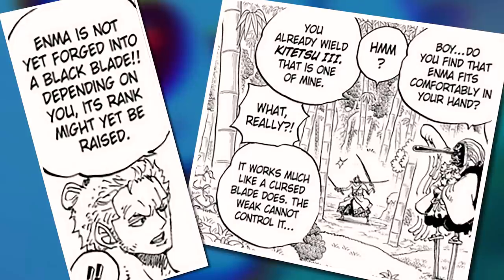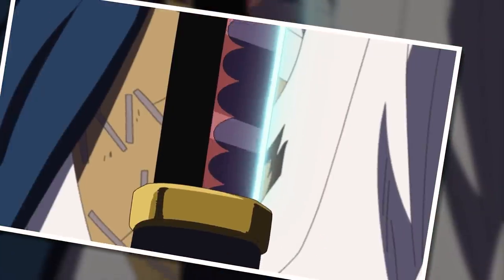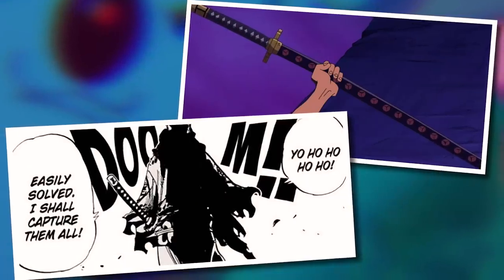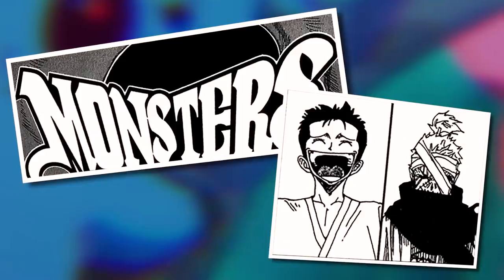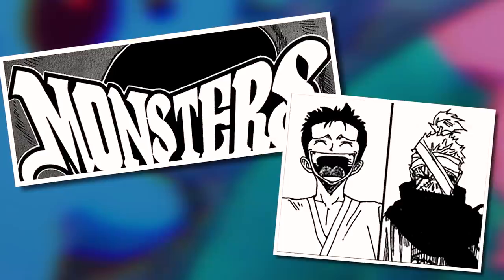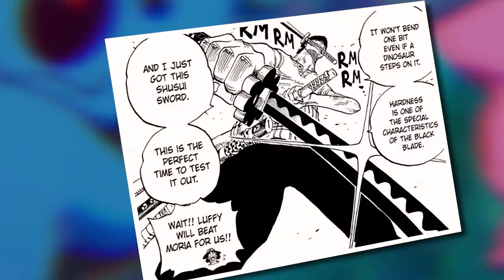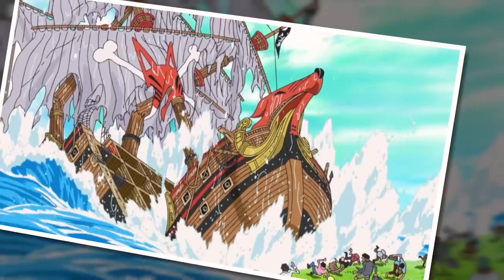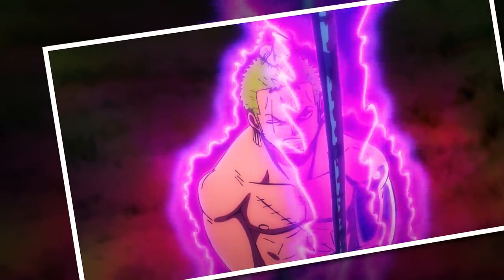In regards to Enma, it was implied by Hitetsu that it could become even more powerful — perhaps even increasing in Meito ranking — should it become a black blade. What is a black blade? Well, we can answer that by examining another great great sword: Shusui. This piece of finery originally belonged to a legendary samurai of Wano named Ryuma, who lived hundreds of years ago — a primary character in Eiichiro Oda's one-shot manga Monsters, which is canonically part of the One Piece timeline and features Ryuma slaying a dragon. Most fans would know Ryuma best as the zombie corpse defeated by Zoro during Thriller Bark, where Shusui was acquired. Shusui is a permanent black blade, thought to have been turned this way through countless battles involving imbuement of Armament Haki. We've seen many occasions in the series where swords have been temporarily turned black via Armament Haki, so all we can conclude is that Enma must be a very demanding sword to not have been turned black by now.